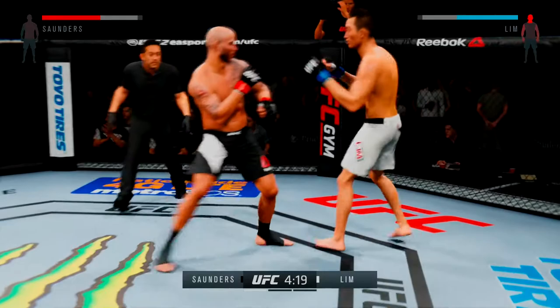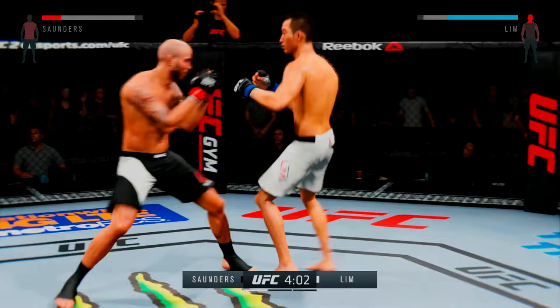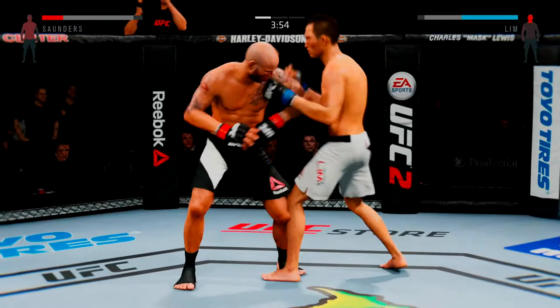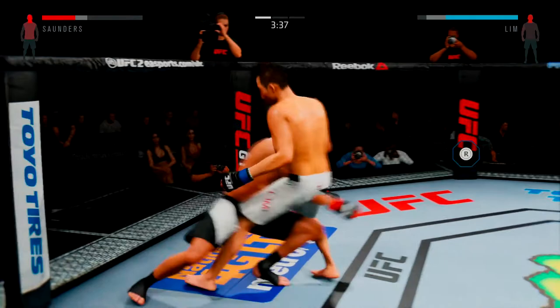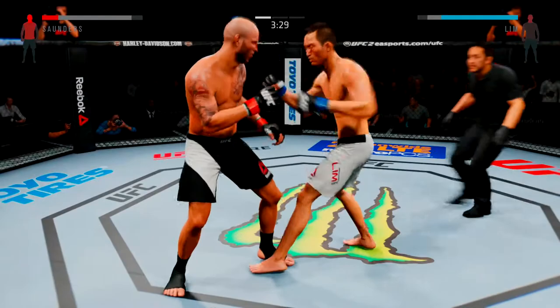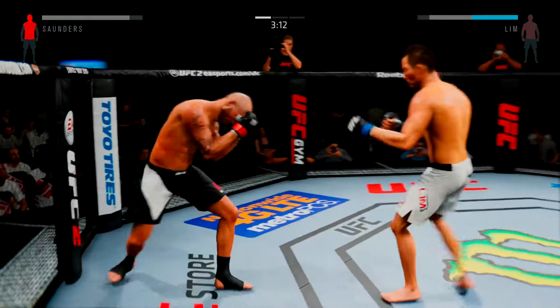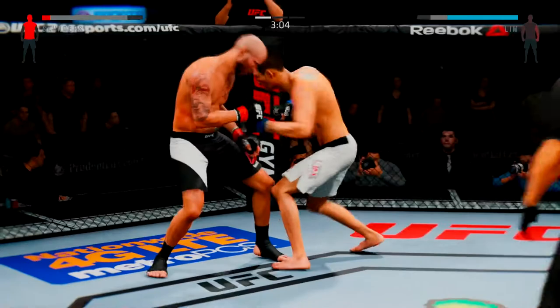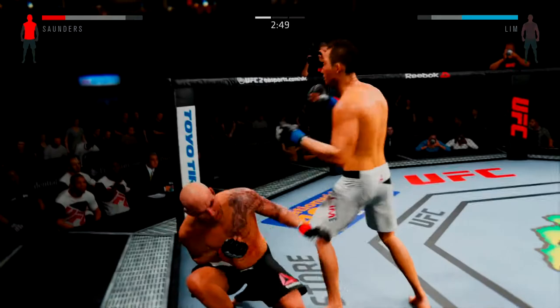Head kick! Hit him with that right — combination. Very nice. Strong jab, big elbow, big elbow. Hard uppercut to the head. He got hit — looking to finish it, this could be it right here. Big combination, big elbow — he lands a huge elbow to the head. Just vicious power. Solid shot to the body, good combinations. Powerful strikes. Beautiful body shot right to the liver of his opponent — he's clearly in pain, trying to hang on, but he is in big trouble.